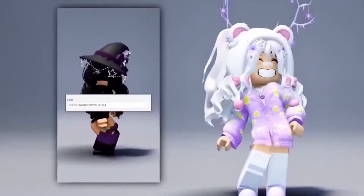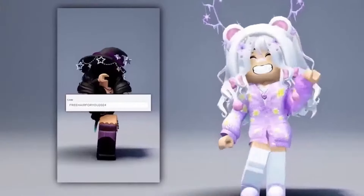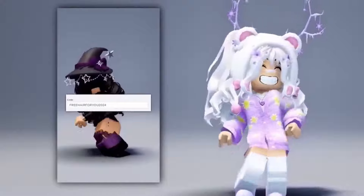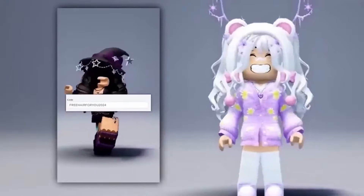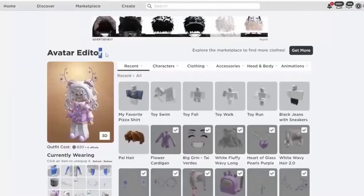This free hair code actually gives you free hair — watch until the end to see how. First you will want to put in this hair code. After, wait 3 minutes, then jump 3 times and you should have the free hair. Here is the free hair — alright let's see if we have the hair.